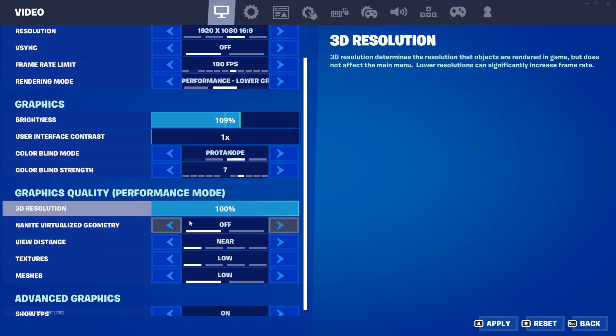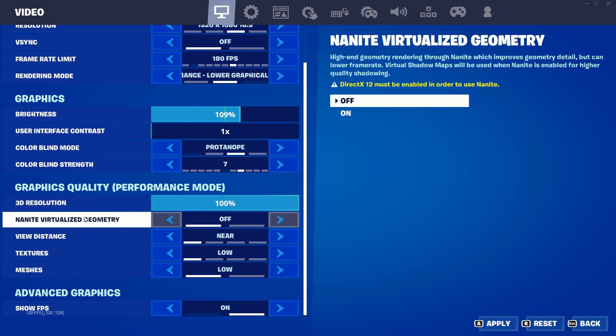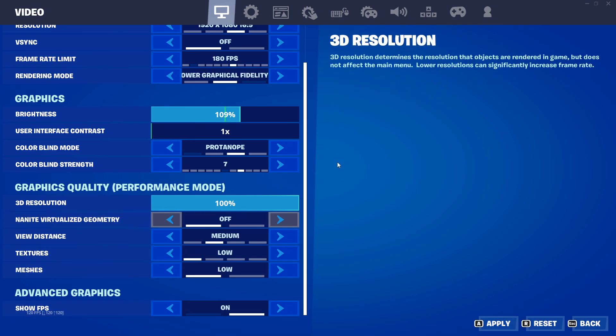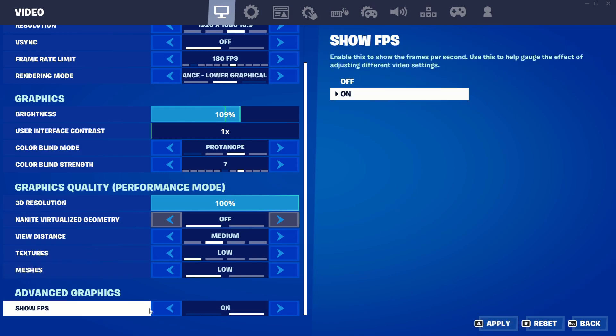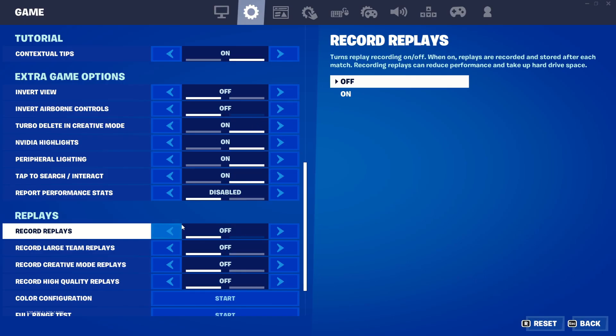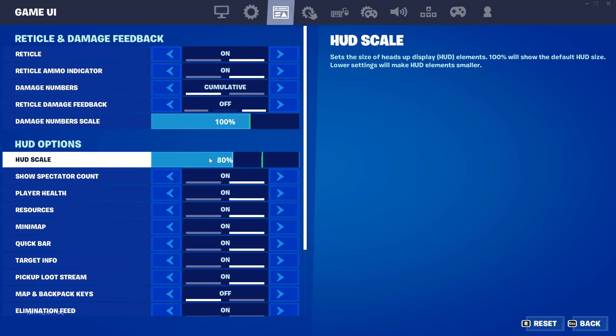Now go into graphics quality — performance mode — and turn everything off and to low. You can have view distance on medium, which I'll be using for this video. Make sure you have show FPS enabled. If you've been lagging recently, make sure replays are turned off. I had replays on the other day and forgot to turn them off and I was lagging — turning them off fixed it.